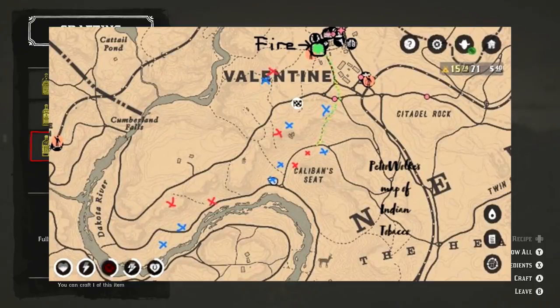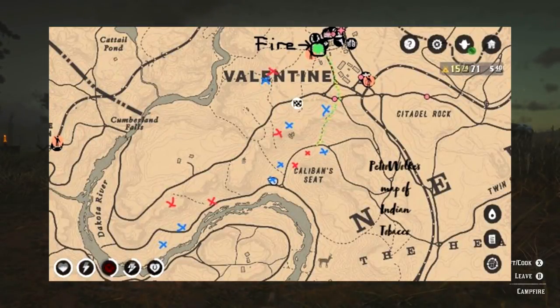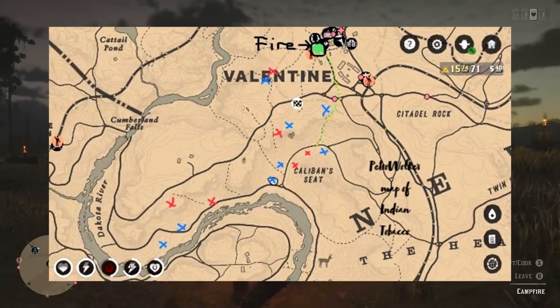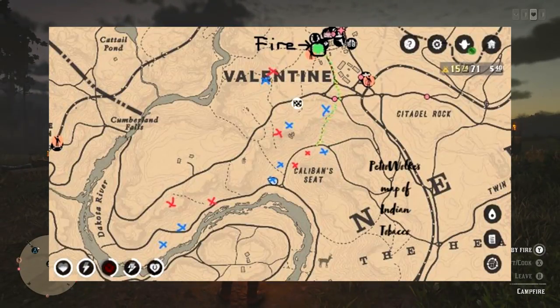A huge thank you goes to Peter Wilk for sending me a map, which I'll put on the screen now. This map has quite a bit of depth which I will explain throughout the video — that is your map to find Indian Tobacco plants. There's also the location of the nearest fire so you have efficiency when crafting the Potent Snake Oil. Looking at the map, you'll see different colour crosses: the blue cross means there are two plants in that location, the red has three plants.